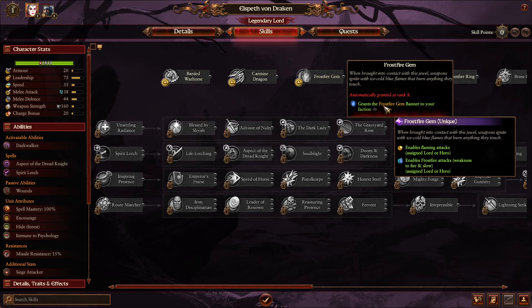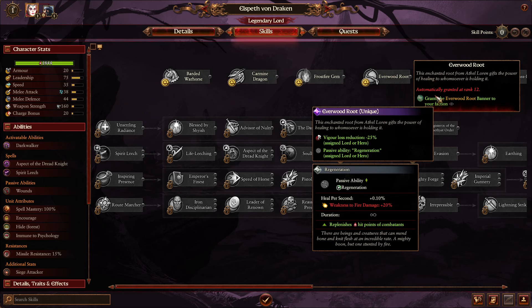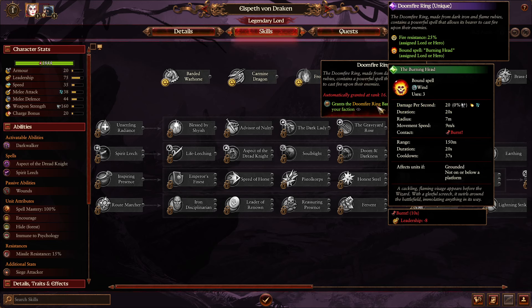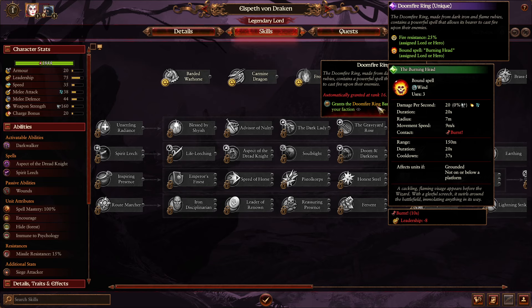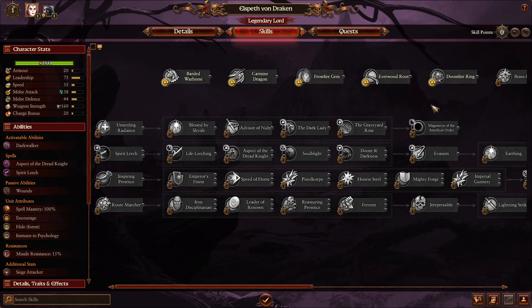As the game goes on, she'll get a War Horse, then a Dragon. She'll get a Frostfire Gem, which is quite interesting — you can give flaming attacks to a Lord or Hero, as well as Frostfire. I particularly like sticking this on an Empire Captain unit, or even your Engineer early game to fight Vampire units. Everwood Root is worth mentioning: Vigor Loss as well as Regeneration on a Lord or Hero — put this on the Empire Captain, give him the Frostfire Gem, and he will massacre Vampire units.